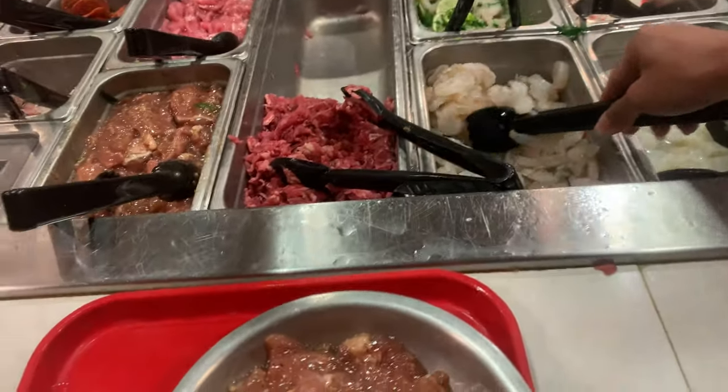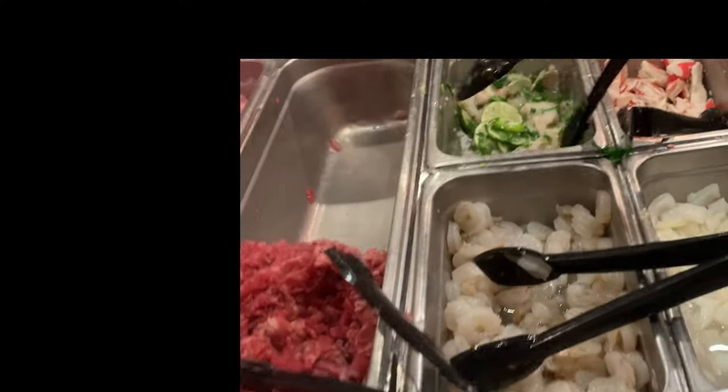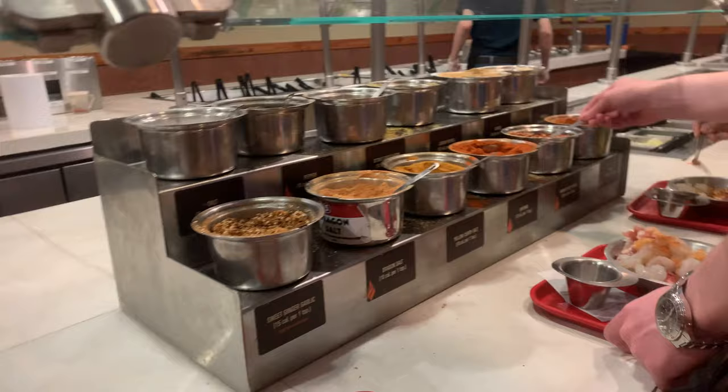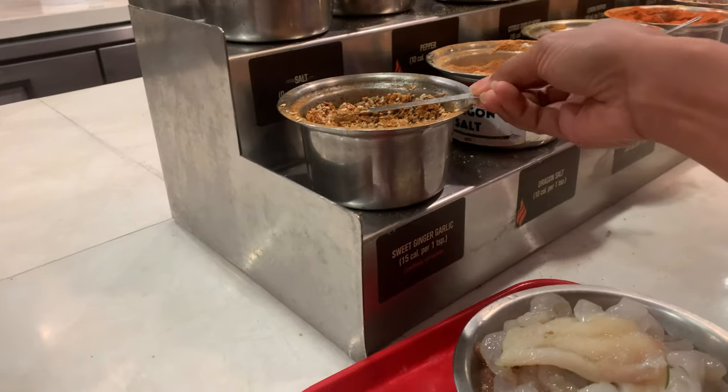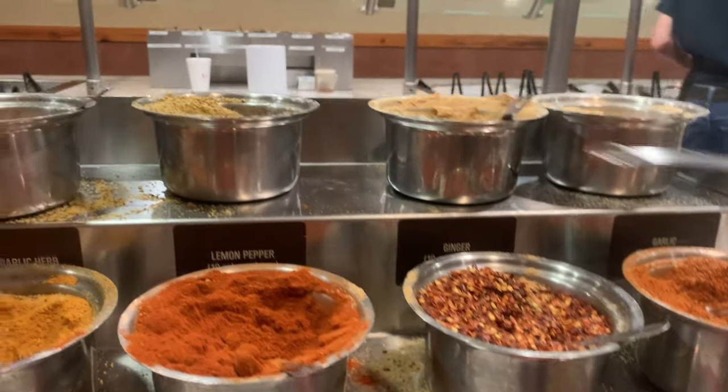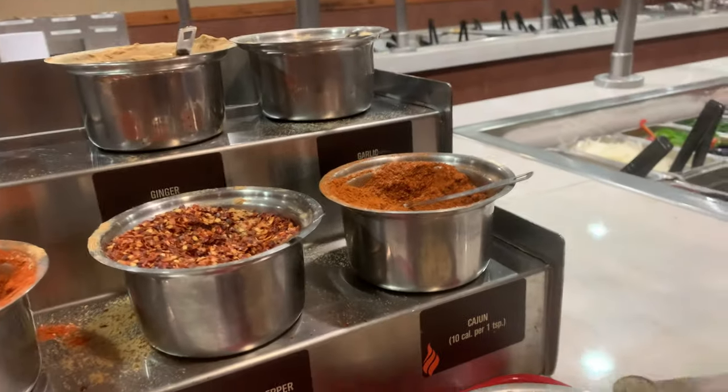I will start my bowl with meat first. I put some chicken, shrimp, fish, and calamari into my bowl. Next I'm going to season it with all different seasonings — you just pick whatever you like to put in your dish.